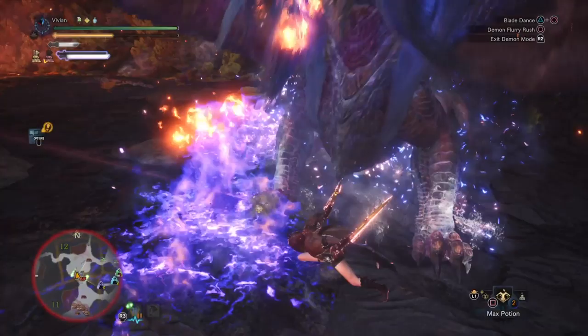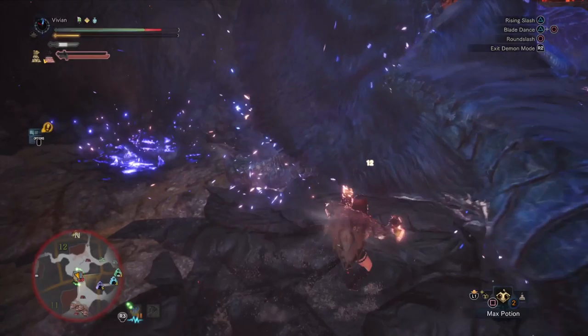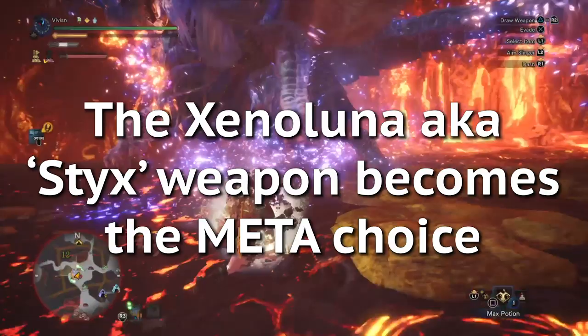Luna's gear is one of the biggest meta changes in the game since KT for most weapon classes. In fact, the Styx meta pretty much sticks around until Drakken is released. Basically for everything other than Greatsword, Charge Blade, Heavy Bowgun, and Bow, the Zinaleous Luna or Styx variant of the weapons becomes pretty much one of, if not the, meta weapon choice. We won't be covering all the new builds Luna added in this video — we'll save that for our meta build series.